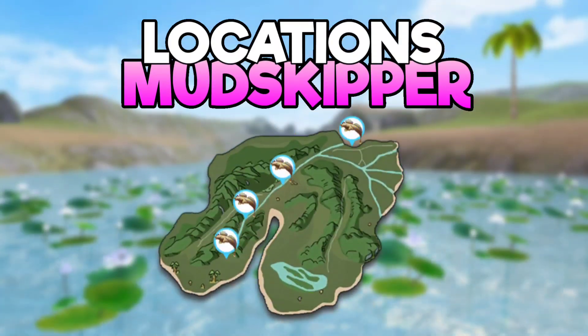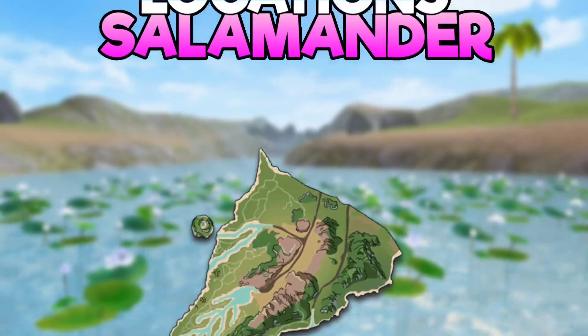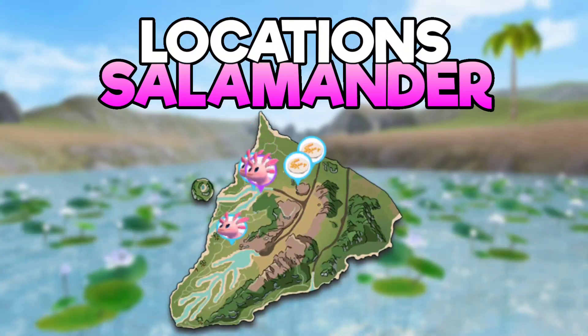You can fish mudskipper in the fairy river. Spot Naughty Salamanders and soybeans in the following areas.